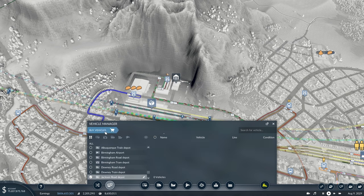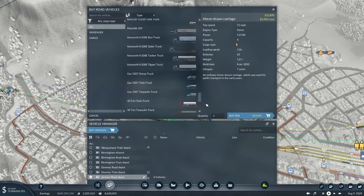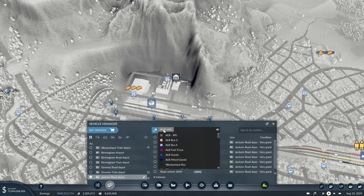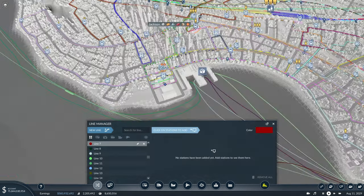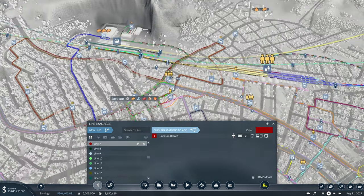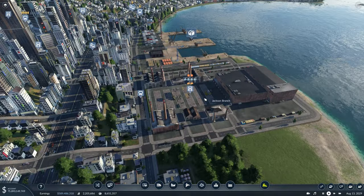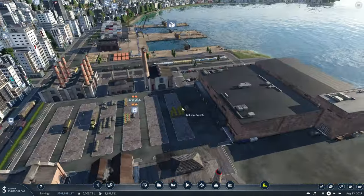We'll come up to our road depot and go with urban e-trucks since they're small and don't cause much emissions inside the city. We'll grab eight of those for now, set these up on a line from here up to our new truck stop, set these to be on the same terminal, and we should be good to go from there.